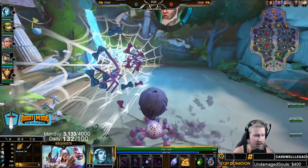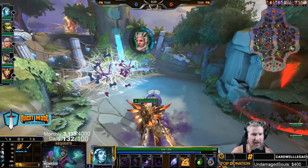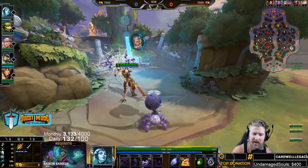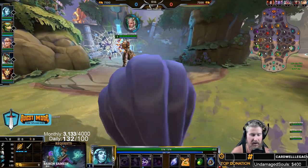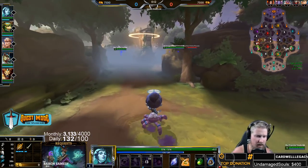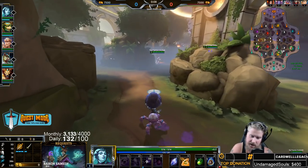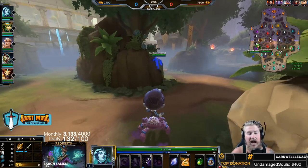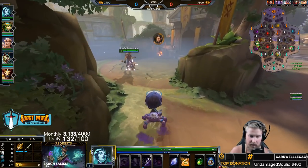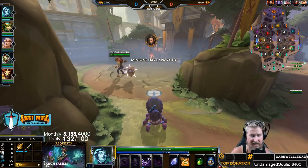Place one web on the little minion on the left side and one on the little minion on the right side. If you put them on the big minion it can actually screw up your credit for the little guys, and you need credit for those. Do one a little more to the left, one a little more to the right, and you will spawn your spiders right on top of them.